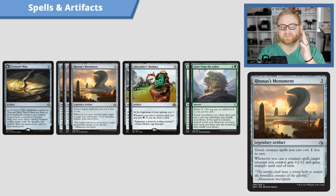We have three Rhonas's Monument. This card is super good, especially with Untamed Kavu — again, a Vigilance Trampler. Rhonas's Monument is a three-mana legendary artifact. Green creature spells you cast cost one colorless less, turning the Kavu into a one-mana 2/2 Vigilance Trampler, which is very spicy. But whenever you cast a creature spell, target creature you control gets +2/+2 and gains Trample until end of turn. So this turns our Llanowar Elf into a 3/3 Trampler, or if we have a Kavu on the battlefield, turns it into a 4/4 Vigilance Trampler. And of course it has Vigilance, so it doesn't tap out for us.